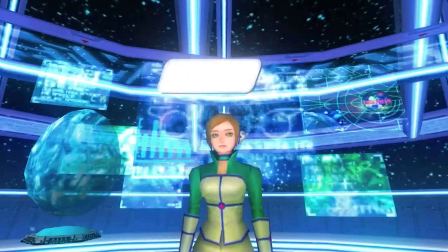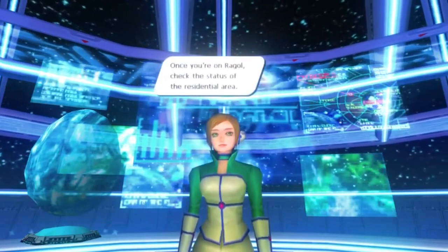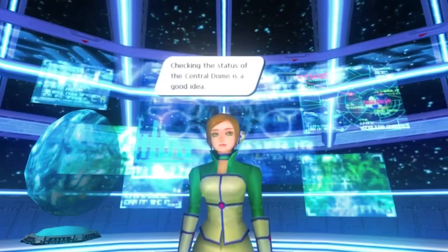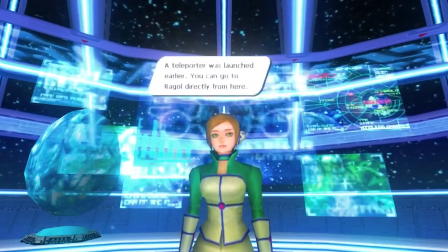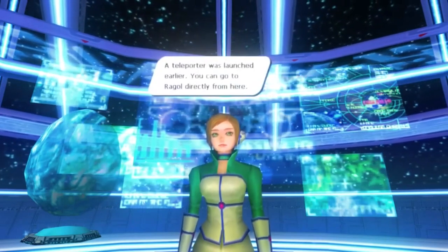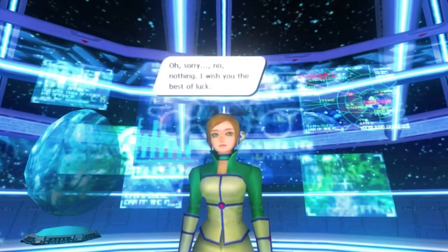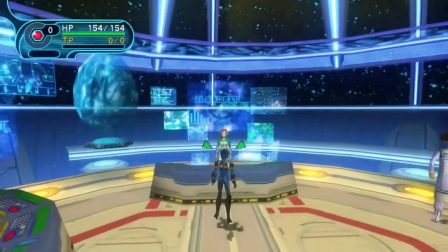Irene says: Let me brief you on your mission. Once you're on Raggle, check the status of the residential area. Checking the status of the central dome is a good idea. A teleporter was launched earlier. You can go to Raggle directly from here. It may be a little risky, so please be careful. I wish you the best of luck.